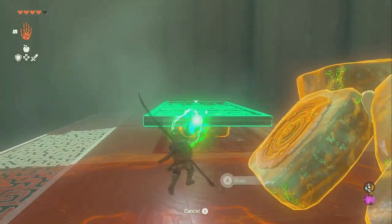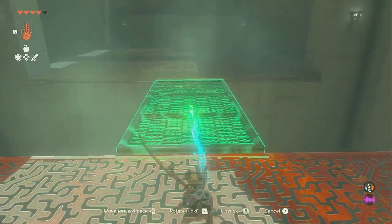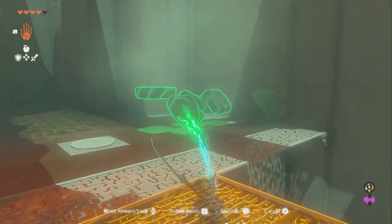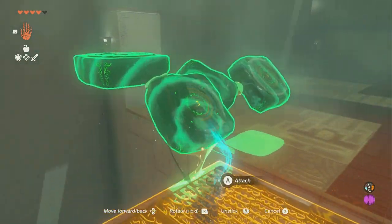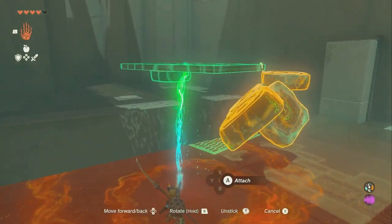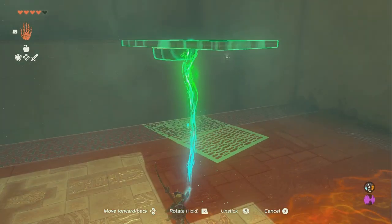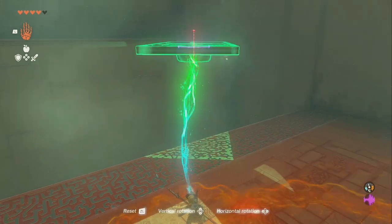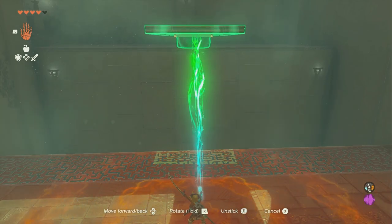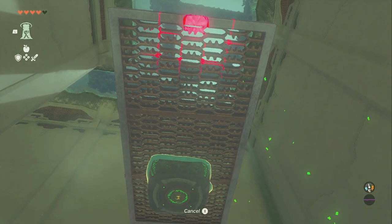We're going to put that on, then put it back across, and now it should float. We're also going to take this and bring it over as well. There are multiple ways to do this. The way I'm going to do this is put it up really high, but where I can still get underneath of it, and then use Ascend in order to go up.